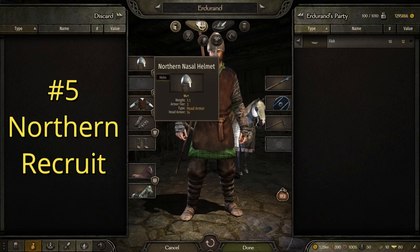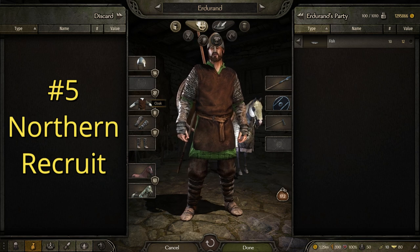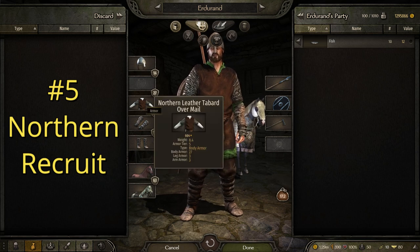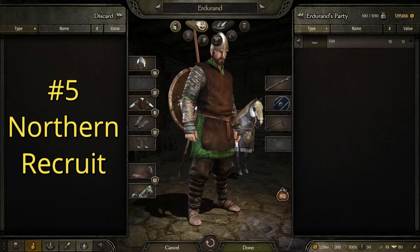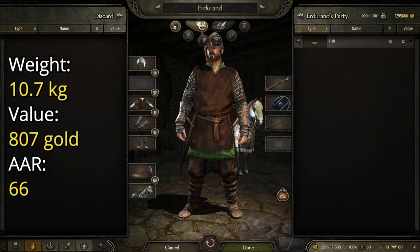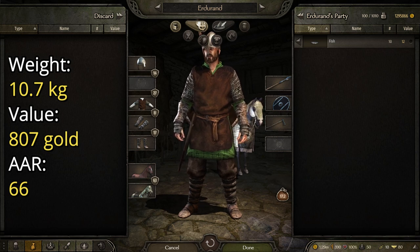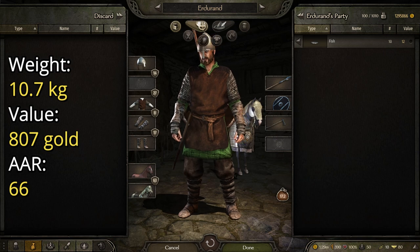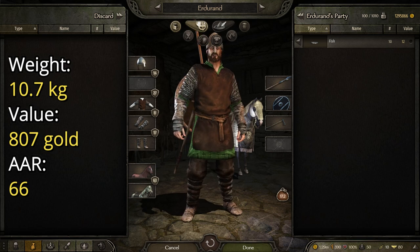This suit is made up of a Northern Nasal Helmet. I skipped any shoulder armor because I wanted it to feel pretty bare bones. The Northern Leather Tabard over mail, because I love how it looks and it fits really well with the theme. Guarded arm wraps and ragged boots. I wanted this to feel pretty entry level. That said, it has a weight of 10.7 kilograms, an average armor rating of 66 — placing it decently low but still offering decent protection for a common foot soldier — and a value of 807 gold. This whole outfit costs less than a thousand gold.